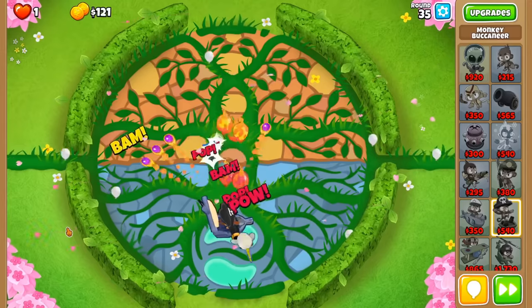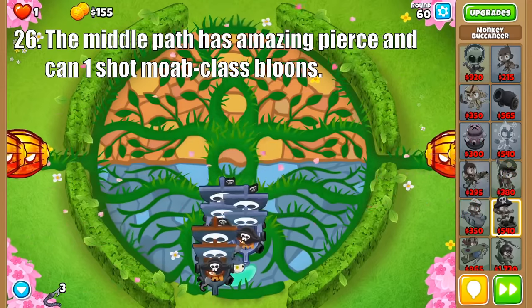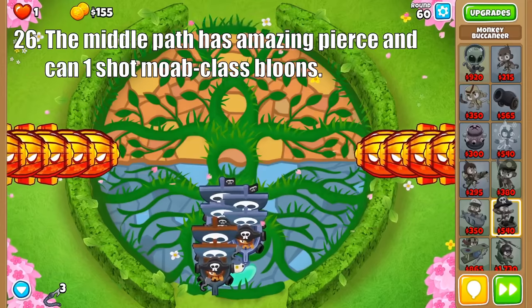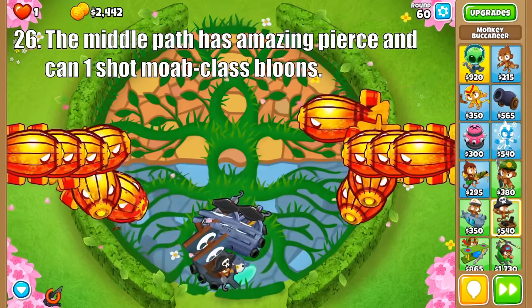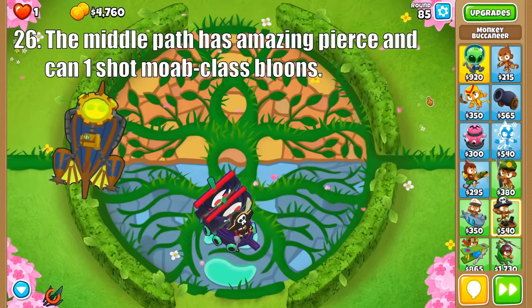Onto the middle path, the Cannonship does great damage to grouped bloons for a low price, particularly excelling in race events. Then Monkey Pirates is great for insta-killing moabs or BFBs early, especially in custom challenges, and the Pirate Lord is great for taking out moab-class bloons and providing a bit of extra income.